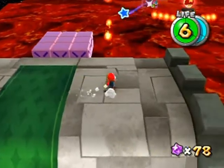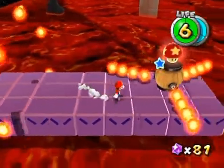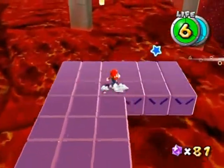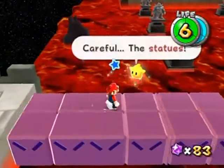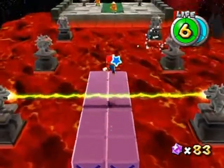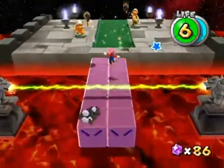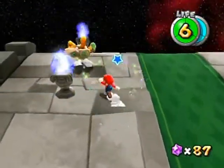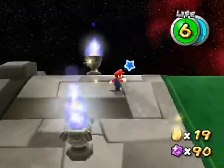Snake Blocks — they have returned, but in 3D! There's another life-up to collect — there are three of them in this level. Now we're getting more narrow. There are statues — they're firing their lasers! I almost put my foot on there. By the way, the snake blocks eventually sink down into the lava, so it's up to you whether or not you want to stay on them as long as possible, but I wouldn't recommend it.